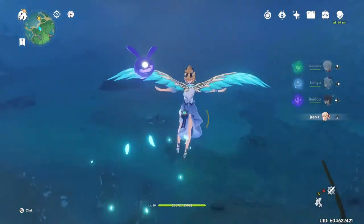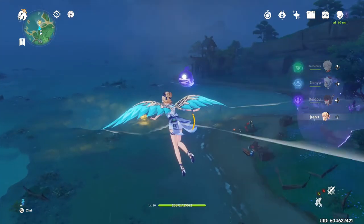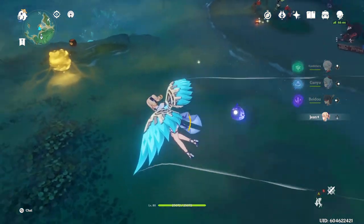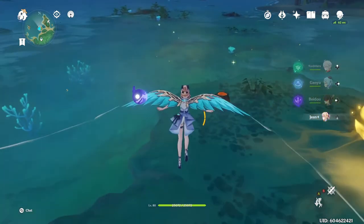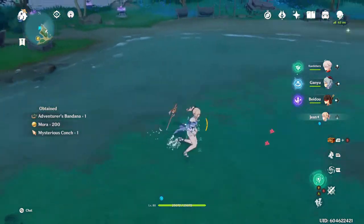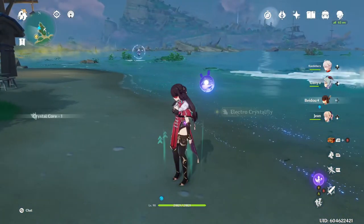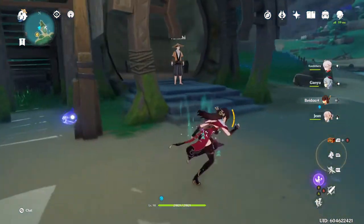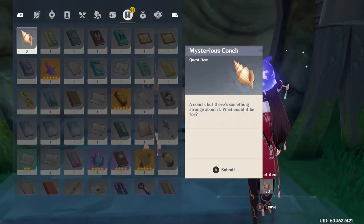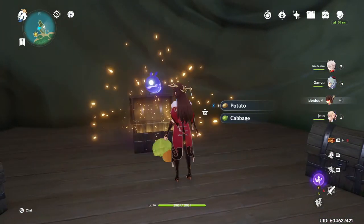Over here where I have this mining location marked is an important thing to start doing day one if you want to get as much as you can out of Inazuma quickly. This little shack has a guy who will require you to bring him some special conches. These conches can be found as glittering things on the ground. You will have to pick up three different conches by finding them like that; once you have three you come over and talk to him.